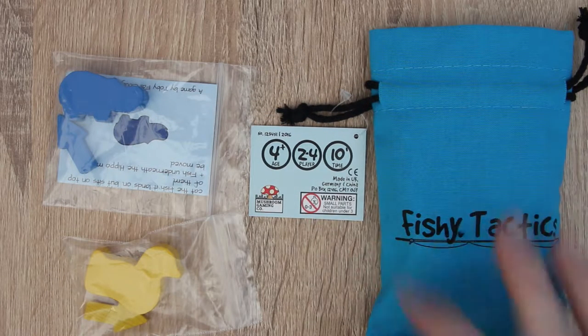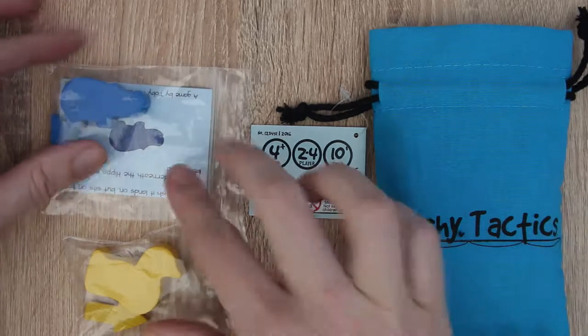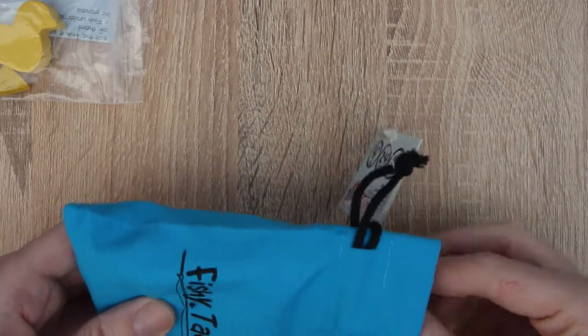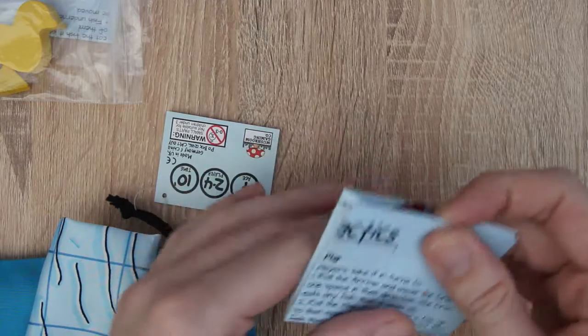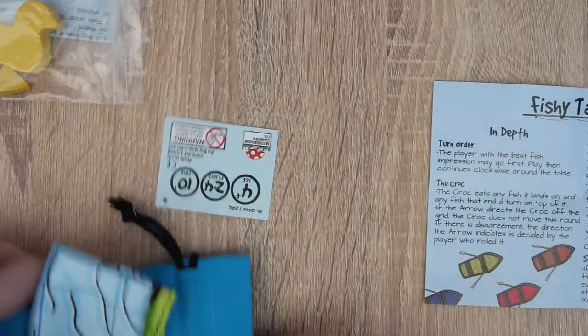Fishy Tactics is a light little game. This is the green edition, so it doesn't come with a retail box. It's for ages four and up, two to four players, and it takes around ten minutes to play. This is what the green edition comes with. We've also got some extra little animal meeples here, but we'll cover those in a little while, so let's look at the contents of the game.